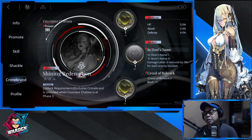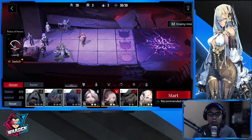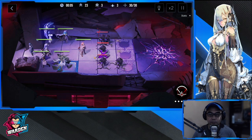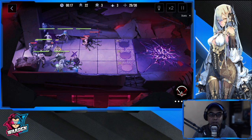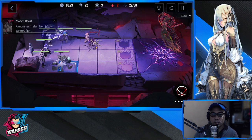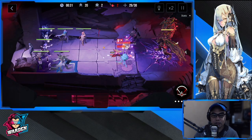Let's check out her deployment role. She is a defender, and I'm going to show you with the effect of the crime brand that she really can block two enemies. Just take note of Countess Chelsea — we'll focus on how many enemies she can block. As you can see there, she can block two. It is better that you give her the crime brand I mentioned — the Creed of Bulwark.